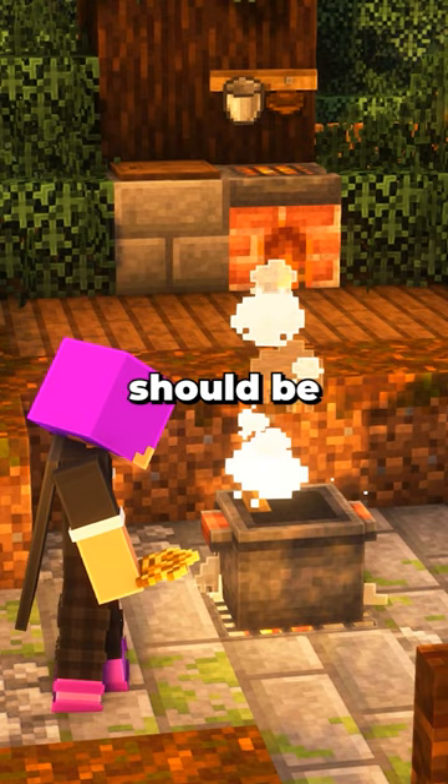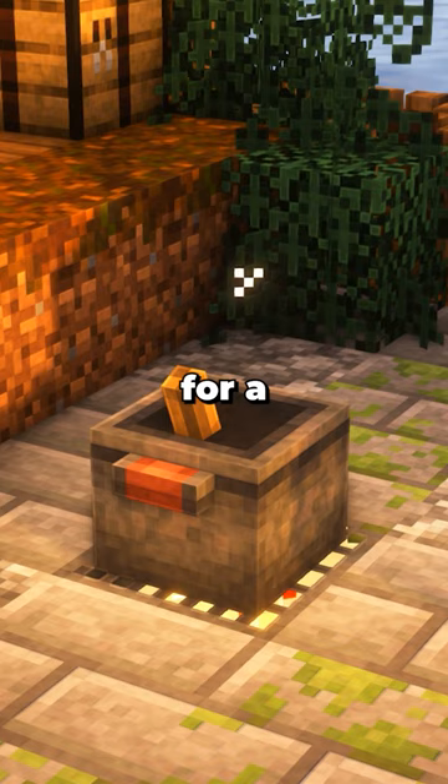Our sauce should be ready, so let's grab it from our pot and mix it in with our pasta and our meatballs. Now it's just going to cook up for a little bit, and once it's done it's going to look exactly like this.